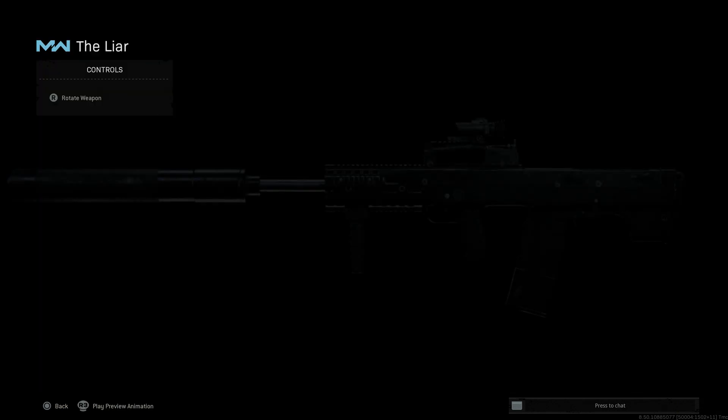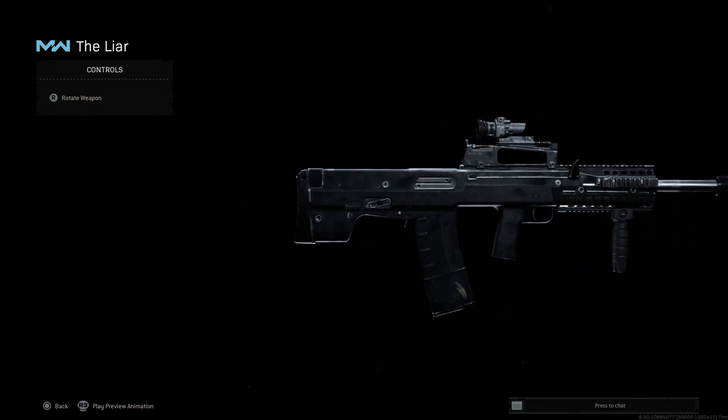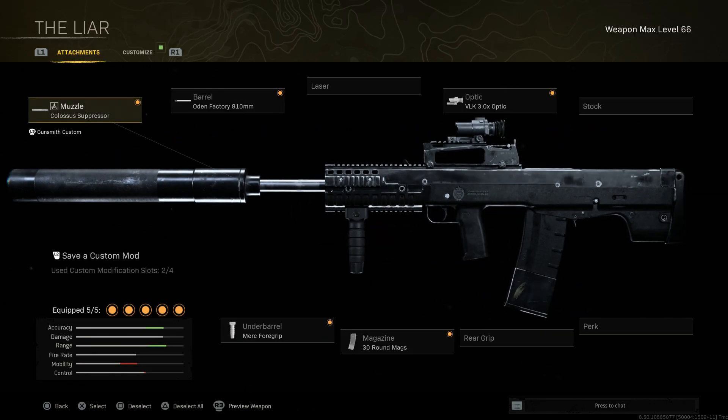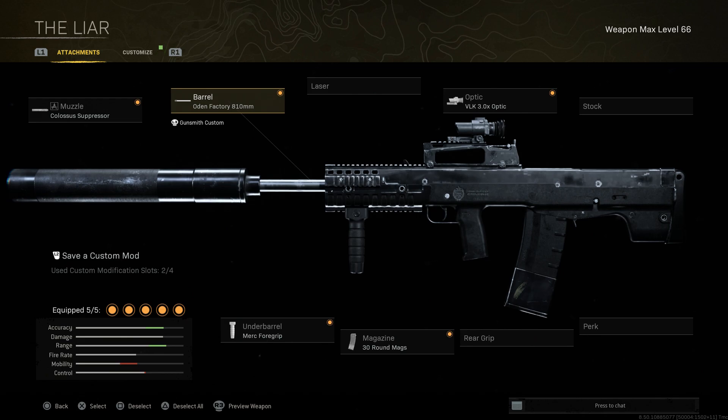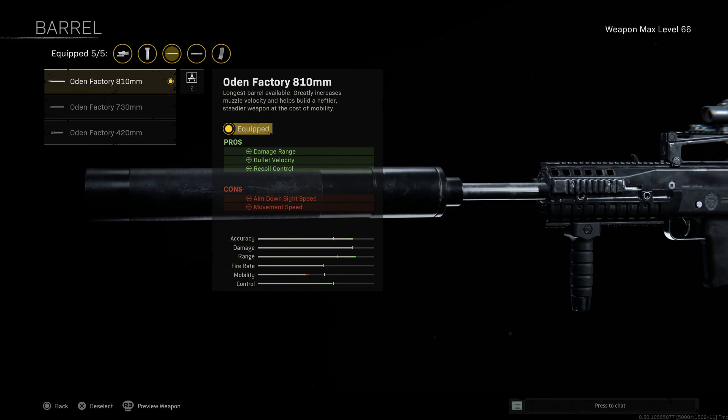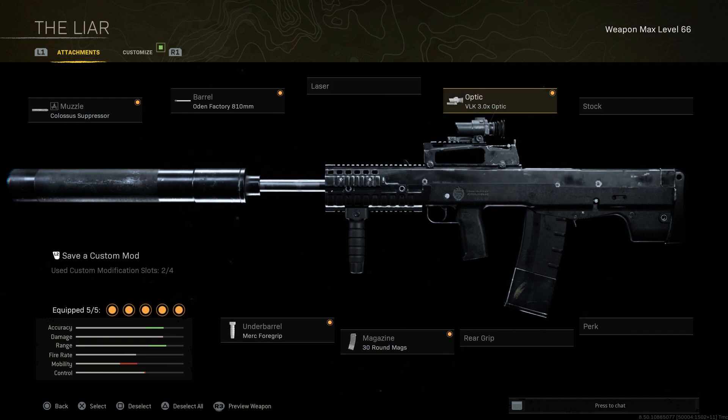The first weapon I'm running is my Odin build, mainly for medium to long range engagements. I'm running the Colossal suppressor — gives sound suppression, damage range, and recoil control, increasing range significantly. The Odin Factory 810mm barrel is the longest available, helping with damage at range, bullet velocity, and recoil control. Then the VLK 3.0, 30-round magazine, and the Merc Foregrip — personal preference, gives me the best recoil control. This is a heavy caliber weapon at 12.7.